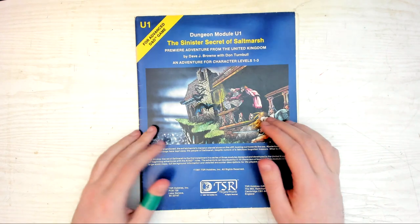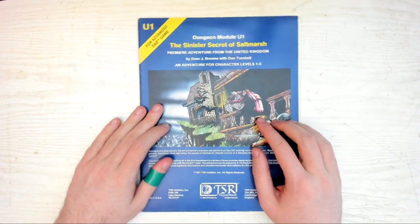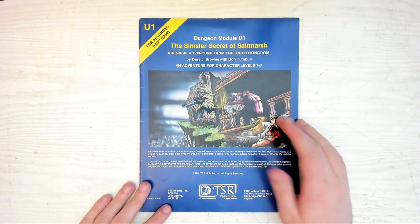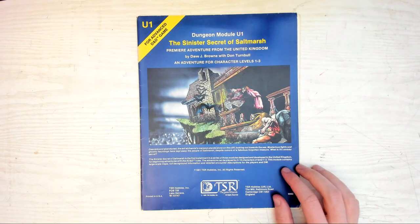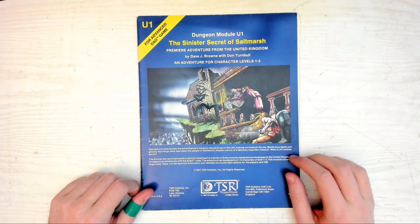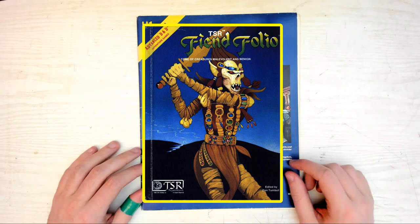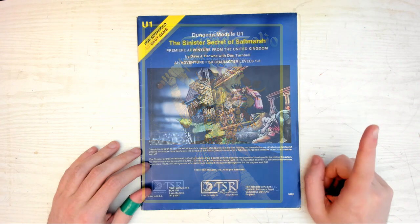This is a review of the original U-series of modules for Advanced Dungeons & Dragons. The Sinister Secret of Saltmarsh was the first adventure module designed by TSR's UK division back in 1981, following on from the success of their first publication, The Fiendfolio — the only monster manual whose cover is guaranteed to give you nightmares. And to this day, it's the sole reason nobody uses Githyanki in their games. You're welcome, my mindflayer overlords.